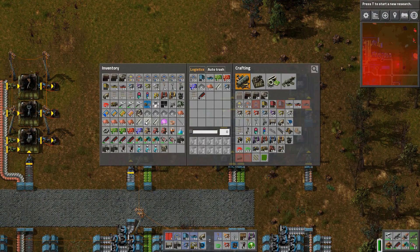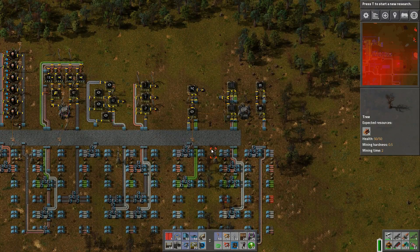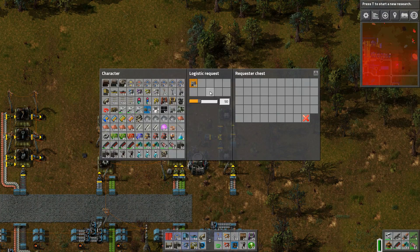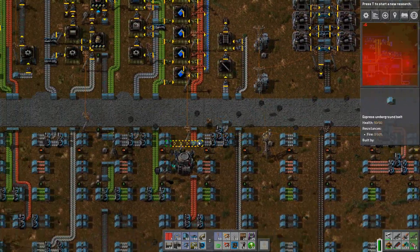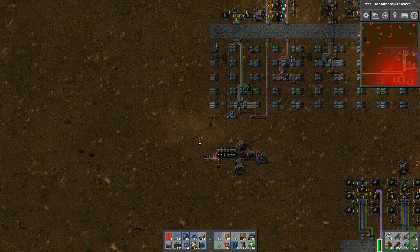I have a bunch of solar panels and accumulators sitting in my junk area, so I want to get my robots bringing them all over here so they can all be in one place. I'm going to put some requester chests down here to get the robots to bring those items in. And here they all come marching along — we'll let them do that while we take care of a few other things.